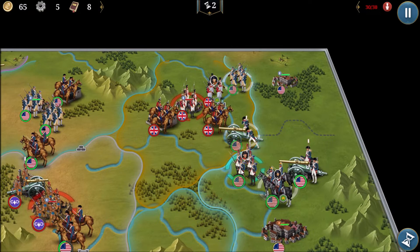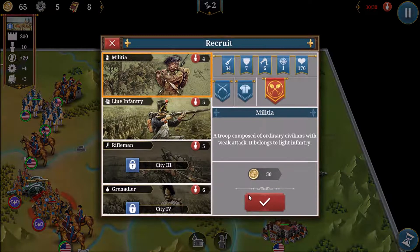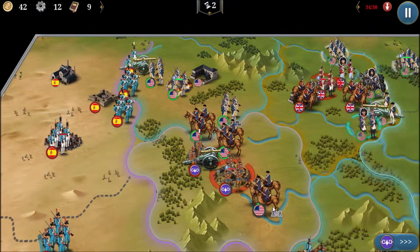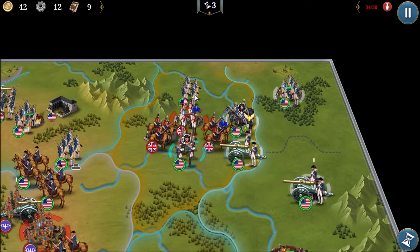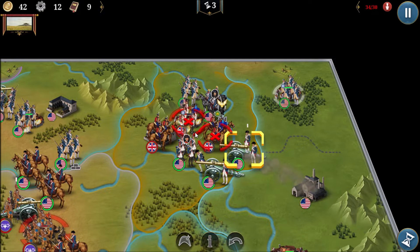Now we can get that heavy artillery to help us. We'll continue attacking the city and try to take it as soon as possible, clearing the troops around it and spawning more militia to help. We want to get rid of the British general to help take the city — we've outflanked him and he should fall any minute. We can outflank the city itself too.